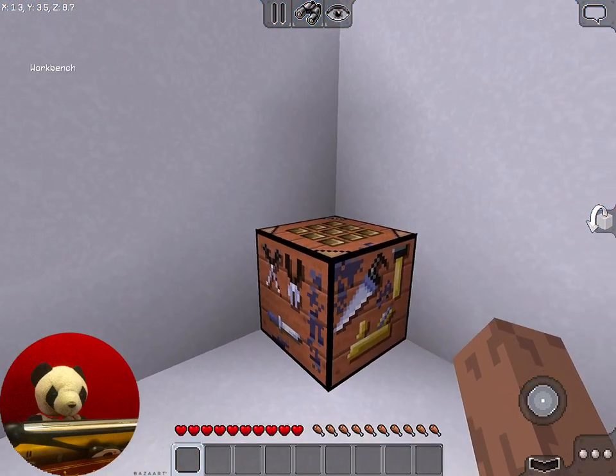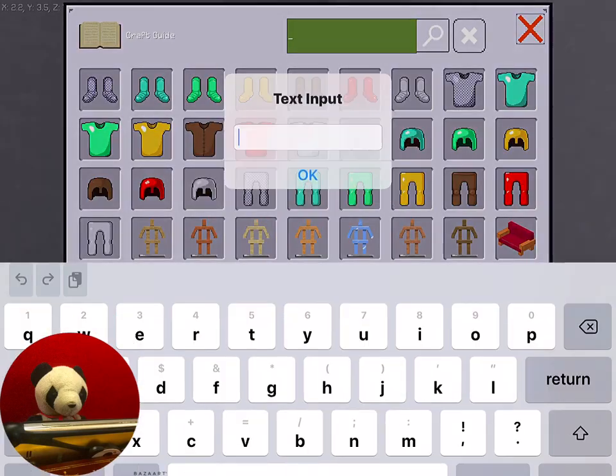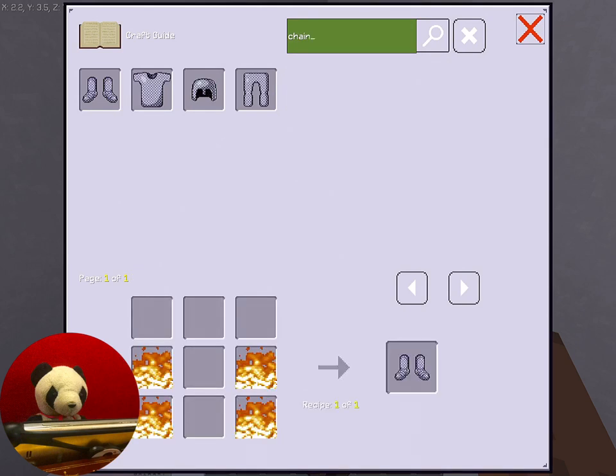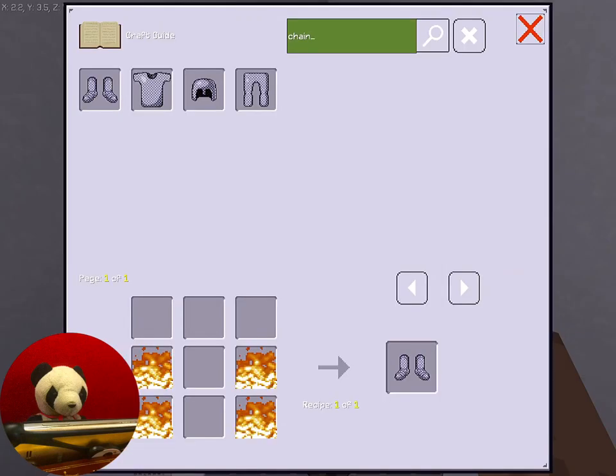So Multicrafters, the first way to craft chain armor is if you search chain armor on the workbench. You can see this fire! You're probably wondering how do I get this fire, where did I get this fire from?